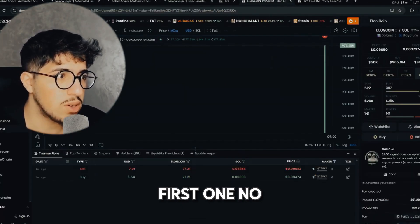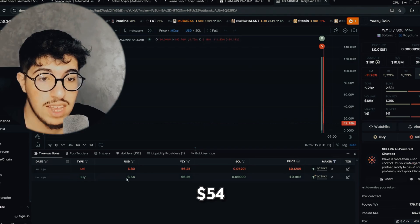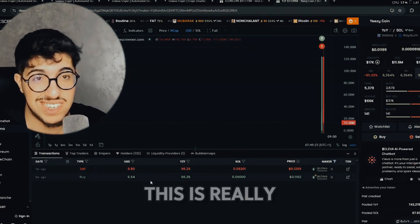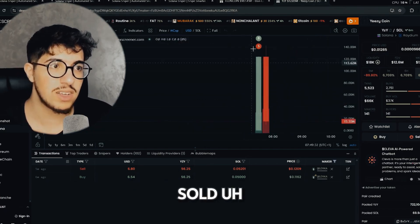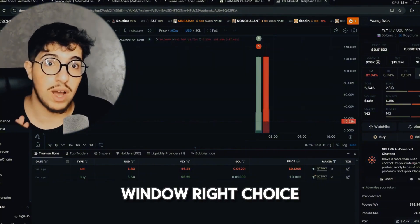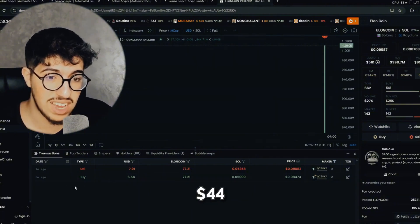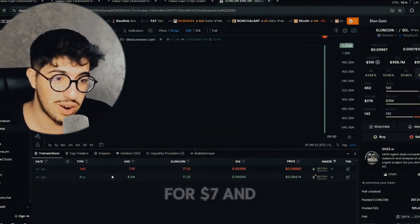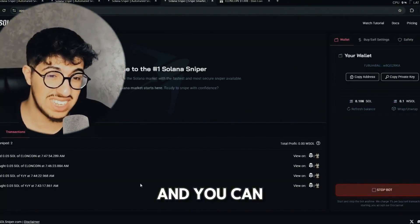Let's start with the first one — actually, this is the second one. The bot just bought for 6.54 dollars and after two minutes sold with a profit of 6.8 dollars — really crazy. It bought and sold at the right time. You can see the token is dropping after it sold. The second trade: the bot bought for 6.44 dollars, and after three minutes sold at seven dollars. The token is still going up and the bot is working well. You can see all the transactions here.